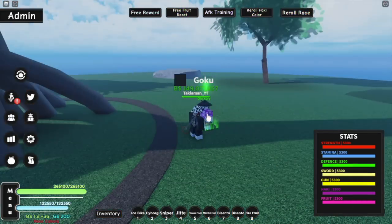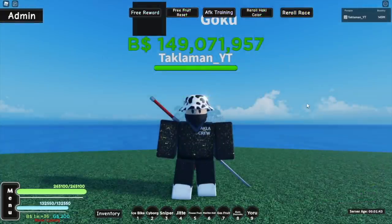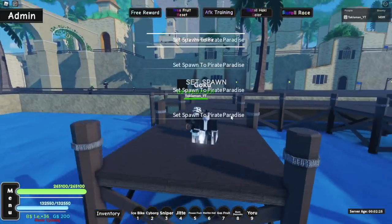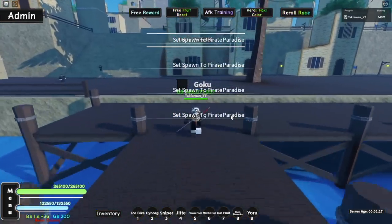All right, let's teleport to Second Sea. We are at Second Sea now - we're gonna be testing out the damage on Blackbeard's Island. Let's go set our spawn point, and let's try out the damage.